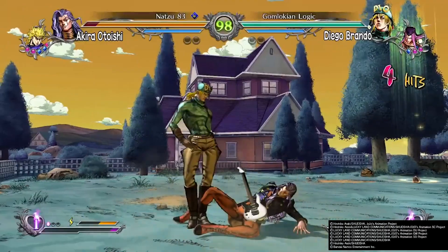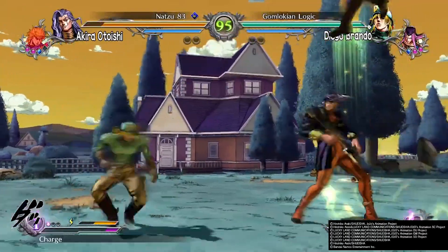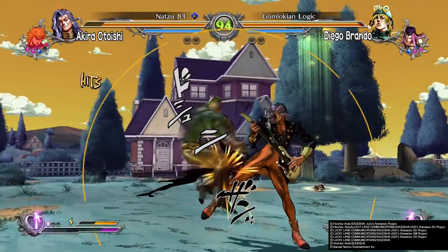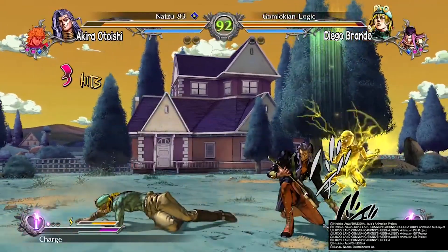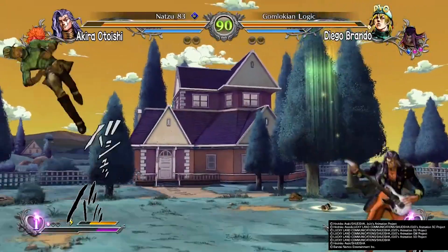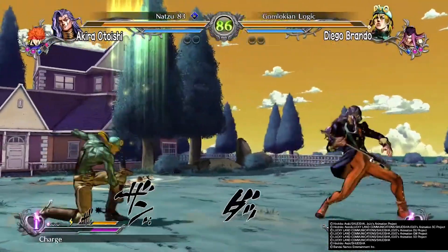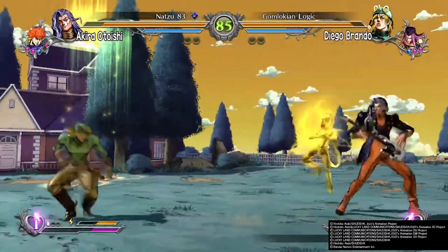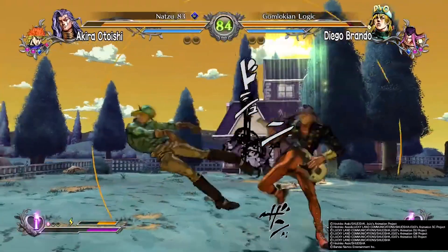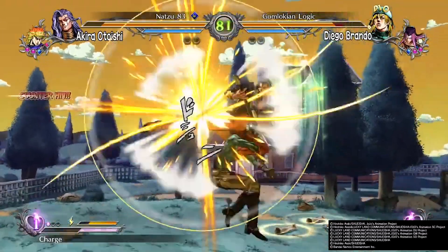The reason why is because he has an order meter, which you have to have the electricity up. Otherwise, his moves or combo ability, to be honest, are kind of limited. Here we go. Good block. So you will see me kind of playing a little bit more keep away so I can power him up.